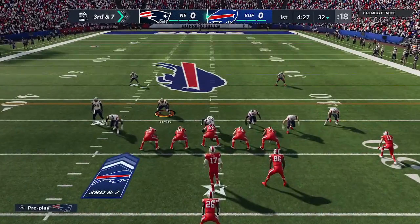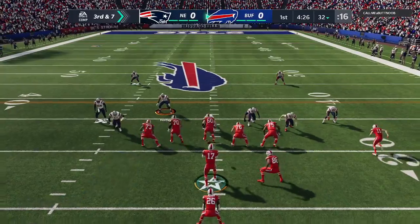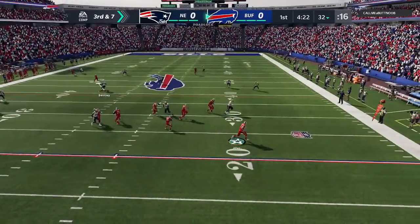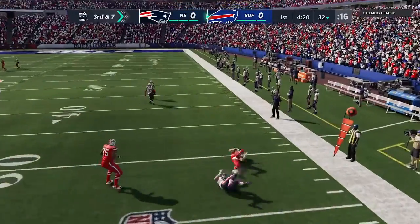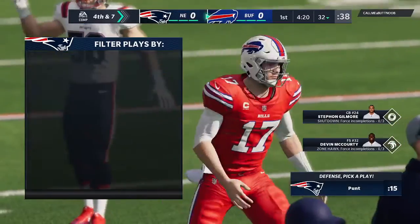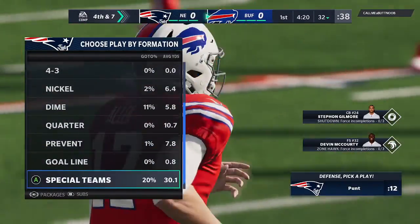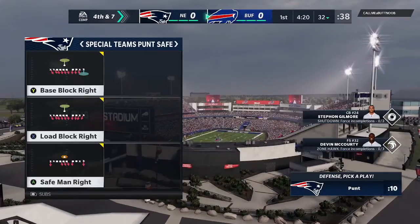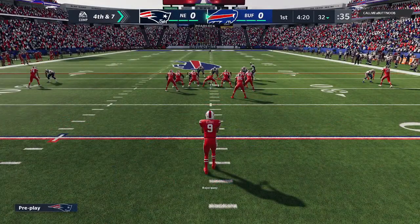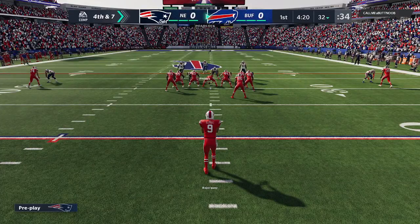I wouldn't be surprised to see a little bit of pressure going at the quarterback in an expected passing situation. He's flushed to his right, and this is going to be incomplete. The defense is able to get off the field here on third down. It's one of the goals of the game — they've got to be effective on passing downs. That's a nice start for them in this one.